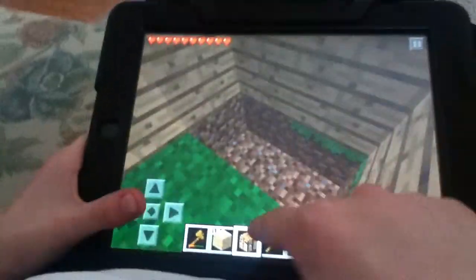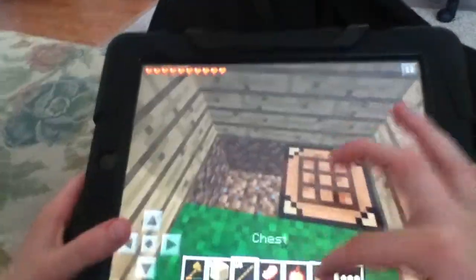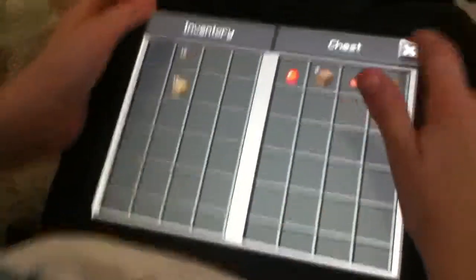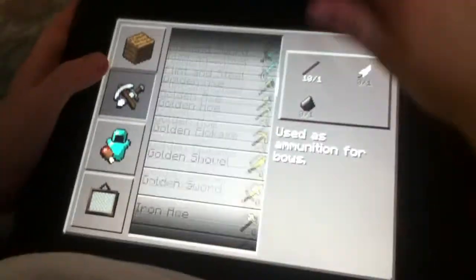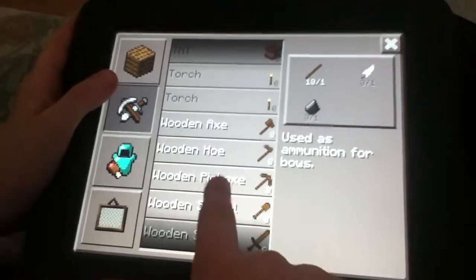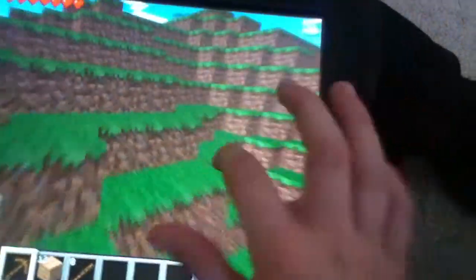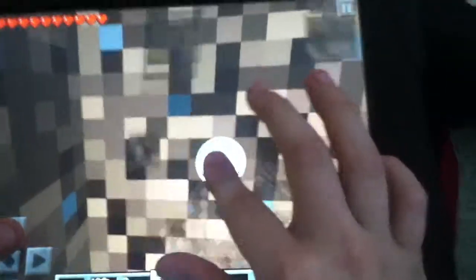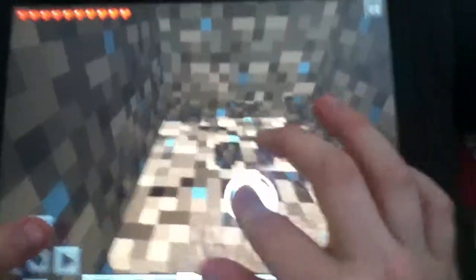Then I'm going to put these items in there. Now I'm going to make a wooden pickaxe, which costs three wooden planks and two sticks. Now I got one. I'm going to go mining. With a pickaxe you can mine different types — first you can mine cobblestone and stuff, and then you can make stone pickaxes.